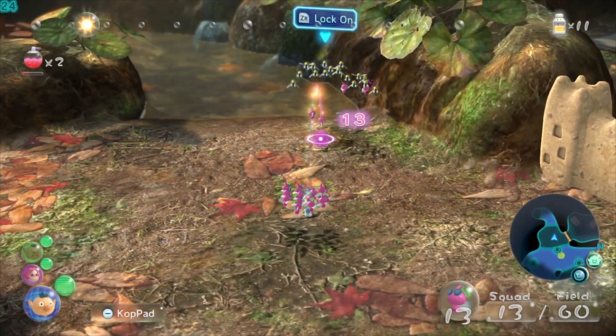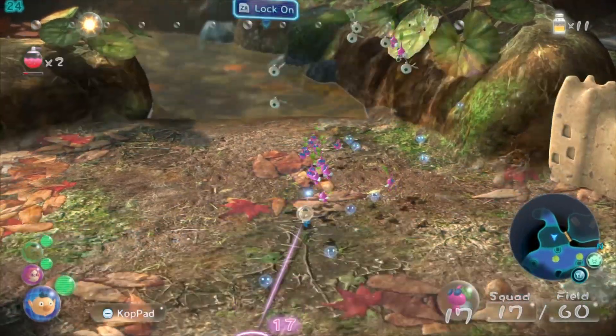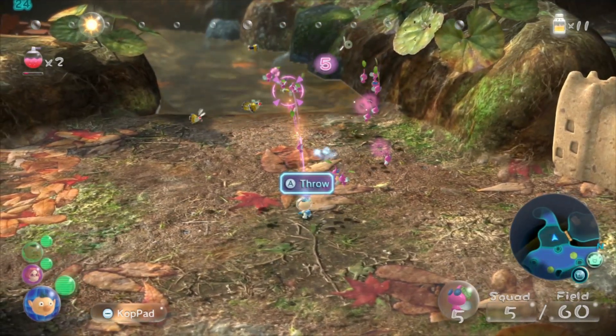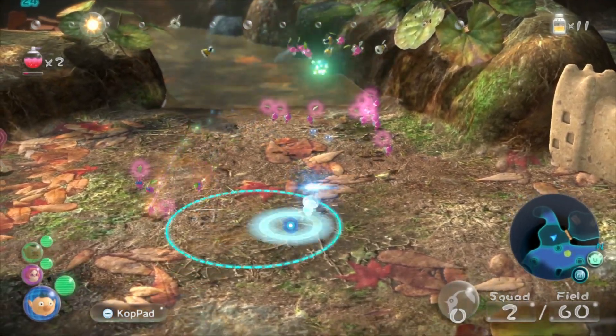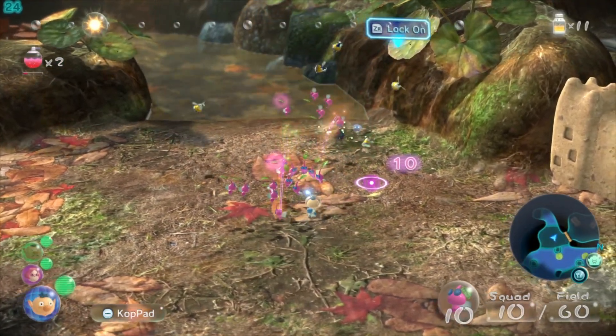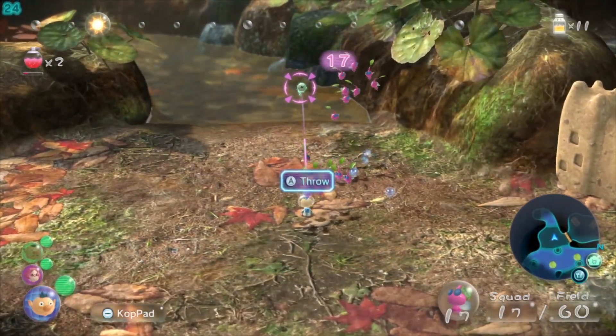Winged Pikmin, when you throw them, they kind of arc down into the ground, which is weird. They will end up drowning in the water if you aren't paying attention. The Scornets kill Pikmin if you leave them for long enough, so just kind of don't let that happen. Doing a pretty good job fighting them right now, though. There's only one left. Get him. Alright, cool.